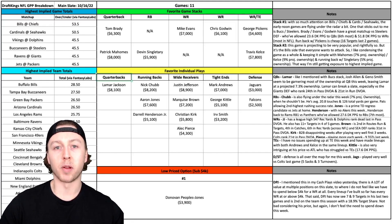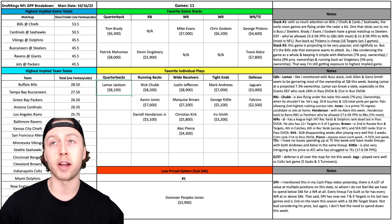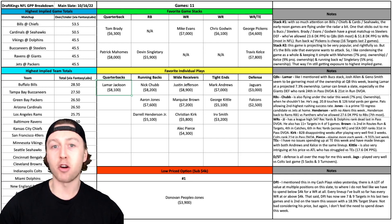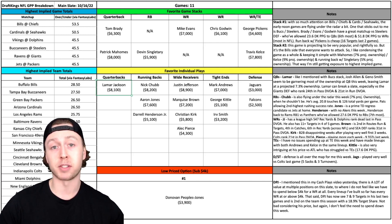Diving into some of my favorite individual plays and stacks — Lamar Jackson at $8,100. With so much focus on the Cardinals-Seahawks and Bills-Chiefs games, Lamar Jackson is flying under the radar this week, and he probably shouldn't be in this matchup against the New York Giants. Lamar Jackson is a slate breaker — he's already gone for 40-plus DraftKings points twice this year. The Giants defense is ranked 24th overall in pass DVOA and 21st overall in run DVOA. Lamar loves to run the ball and could easily go for 100 rushing yards in this game and throw for multiple touchdowns. He's projected at just 7.3% ownership — I'll take advantage of that for a guy that has one of the best ceilings on this slate.